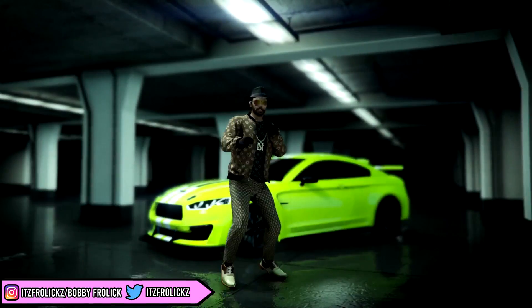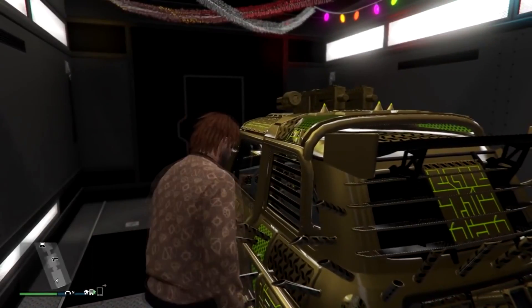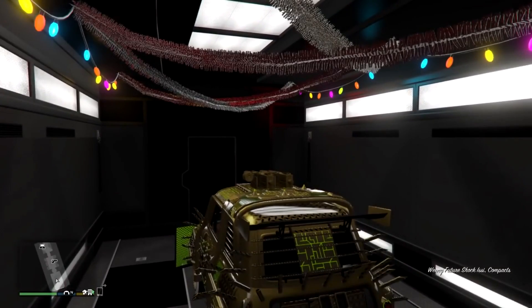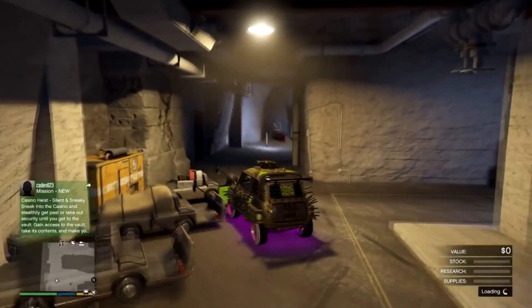Let's get into the one you guys have been waiting for — the money glitch that is still working on all consoles. To start off this money glitch, you're going to want to have a vehicle inside your mobile operations center that you want to duplicate. Make sure you have a vehicle storage and not the vehicle workshop. Make sure the MOC is inside your bunker. Then all you need to do is drive the vehicle you want to duplicate outside of your MOC and into your bunker. Then drive it towards your MOC, but stop it just before you get the alert to enter your MOC.